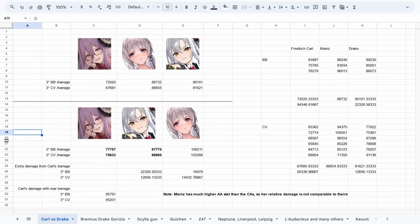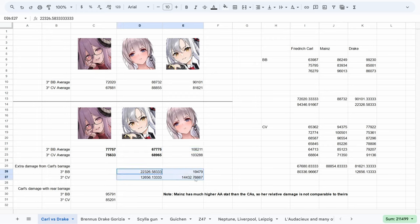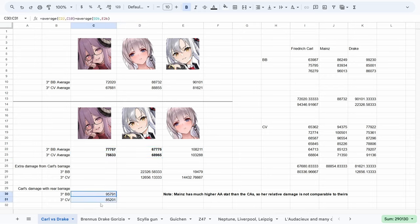First up is Friedrich Karl vs. Drake. Karl attaches a barrage to the rear ship and the damage is attributed to that ship instead of Karl. To see how much it was contributing, I had Drake in the rear for some battles and the mains in the rear for others. It turns out the damage contribution is quite significant — around 20k in battleship nodes and 13k in carrier nodes on average. Not only that, but Karl already dealt more damage than Drake even when Drake was in the middle slot without that barrage. With the barrage counted, it's a complete wash in Karl's favor.